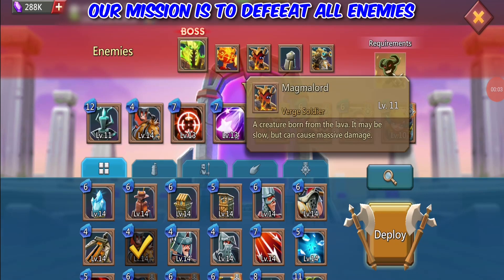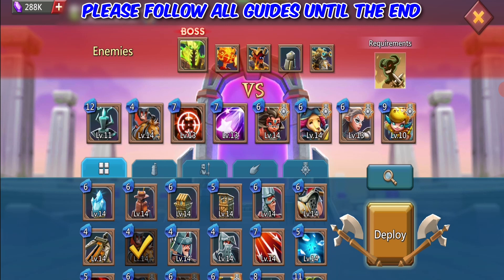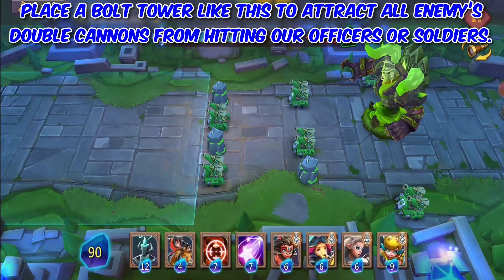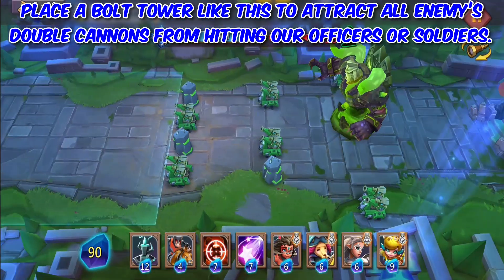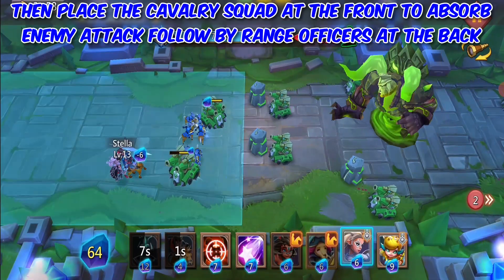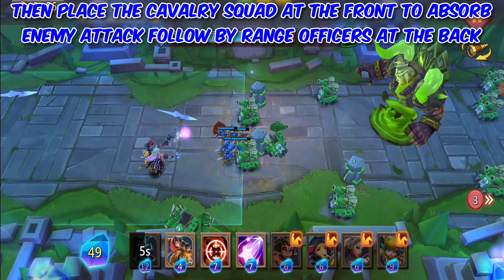Our mission is to defeat all enemies. Please follow all guides until the end. Place a bolt tower like this to attract all enemies' double cannons from hitting our officers or soldiers. Then place the Cavalry Squad at the front to absorb enemy attacks, followed by range officers at the back.